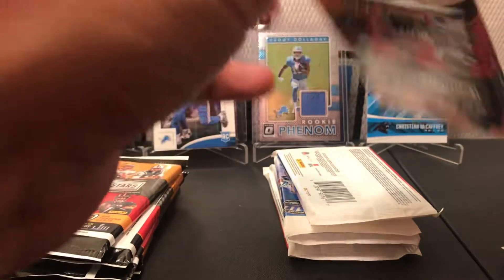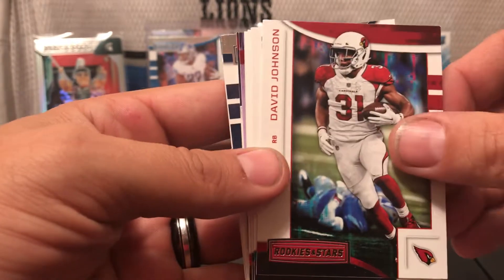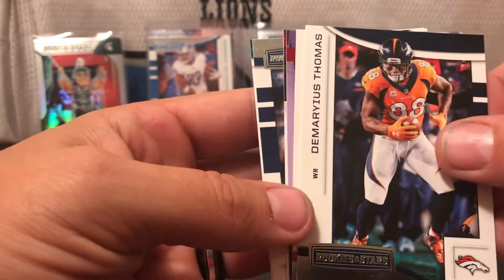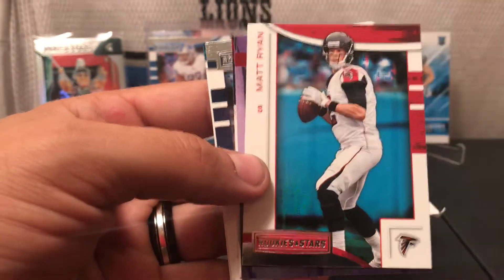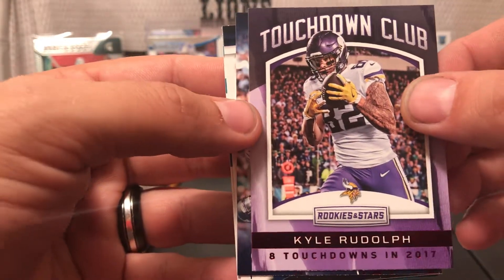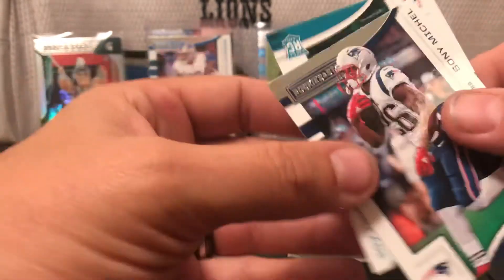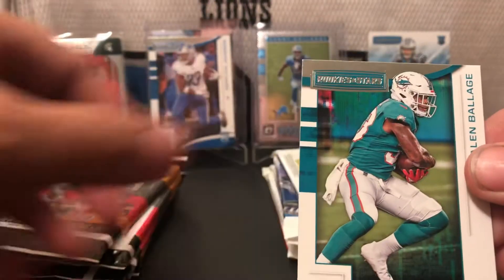I don't have rookie cards of either year in this product — my biggest draw to it is really the inserts. We have Alex Smith, Fontes Perfect, David Johnson, Leonard Fournette, Demarius Thomas shine, Matt Ryan. Now we got a Touchdown Club Kyle Rudolph — eight touchdowns in 2017 — it's a red parallel. An action-packed Marcus Mariota. Rookie cards of Sonny Michel — that's a good rookie going on the 2018 side — and Keelin Balage. 2018 is still kicking butt.